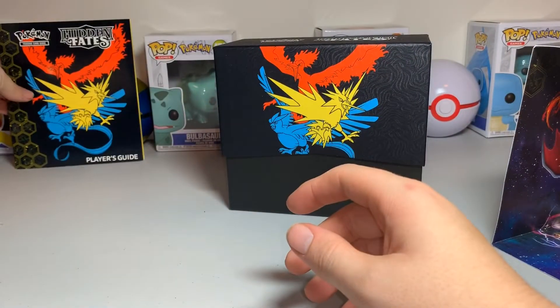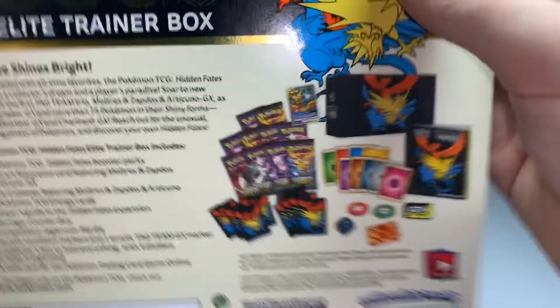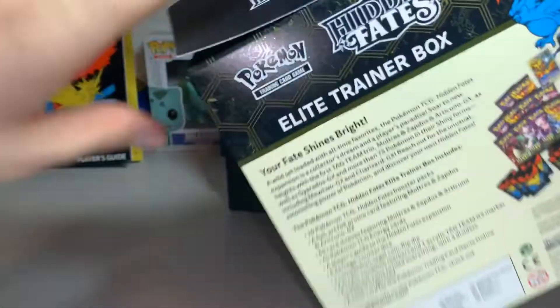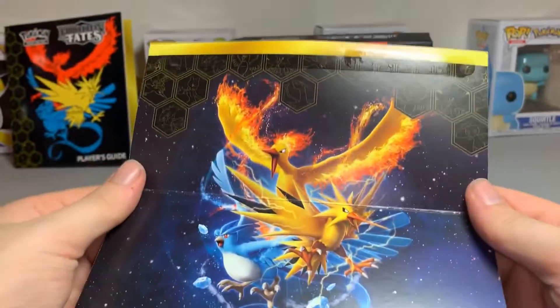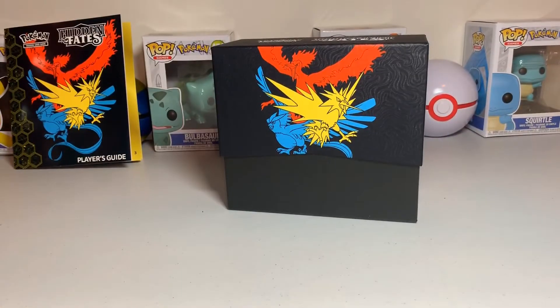That's pretty much the book there, and this thing it was wrapped in. There it is — so this is pretty much a poster. On the top it has the three birds, Mew, shiny Mewtwo, and then shiny Charizard.